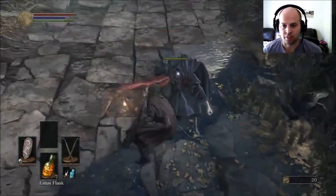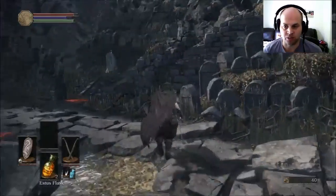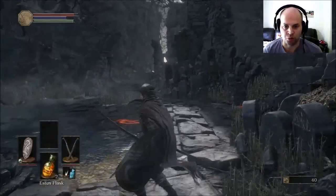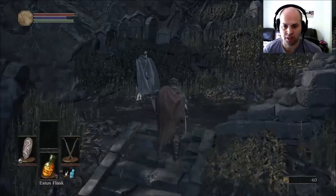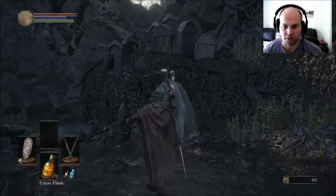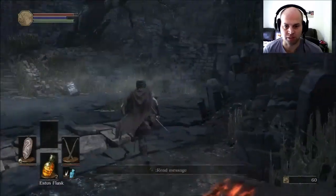Try and hit them from behind. Also be aware that large enemies quite often will be able to break through your block. If you get directly behind them and you get it in the right spot, you can do a backstab which does massive amounts of damage.